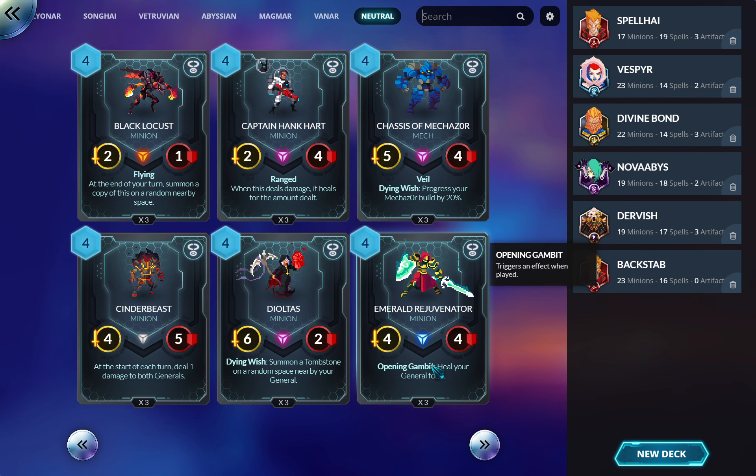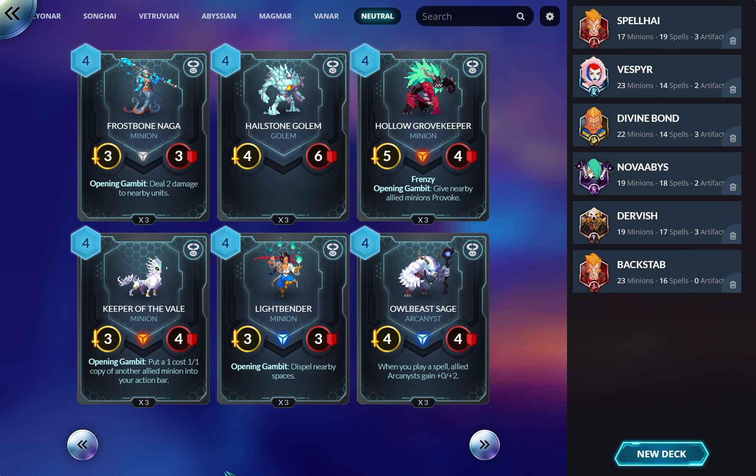Emerald Rejuvenator: a three-of in so many decks. If you're not playing aggro, you probably want three of these. A four-four for four is a great stat line and healing for four is huge — this is how you get to the late game. Aggro gets to draw two cards every turn and just runs you over — put three of these in your deck and it will change your life. It's so easy to trigger it multiple times. If you don't know what you're doing, put three of this in your deck to start and you're off to a good start.